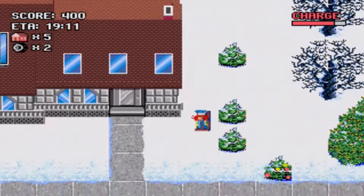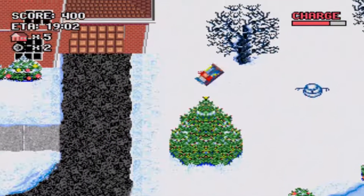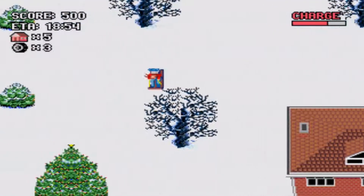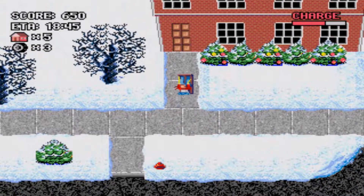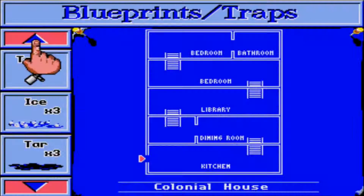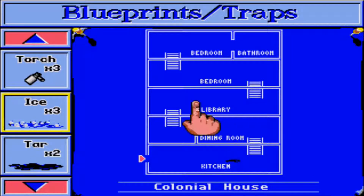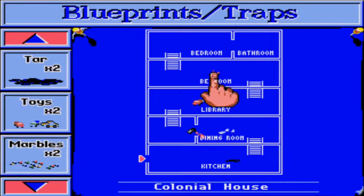They've got some great music in this game. We should be able to see their van — you can see them driving around, going house-to-house. I think the ETA is when the police arrive or something like that. How do we enter the houses again? You lay all your traps — let's say we put some tar in the kitchen, or a torch in a doorway. You can craft new weapons as well — crafting was something pretty different for the time.